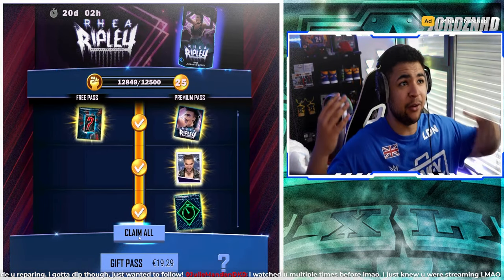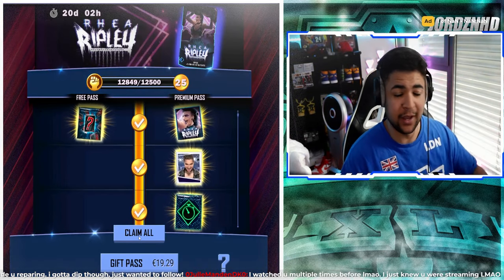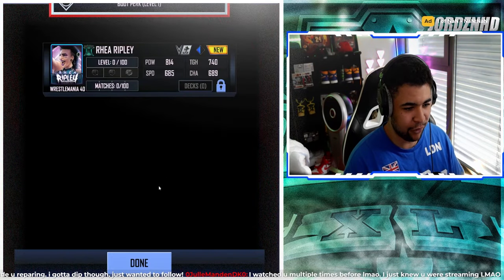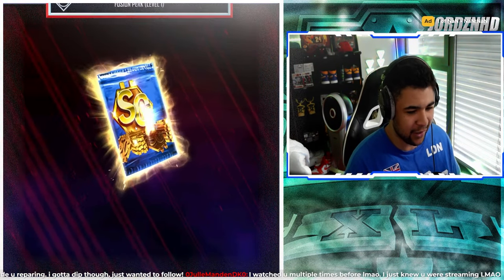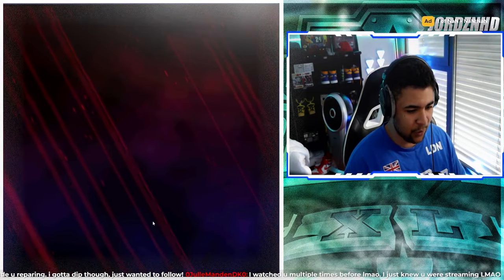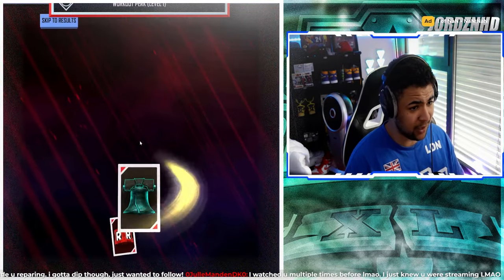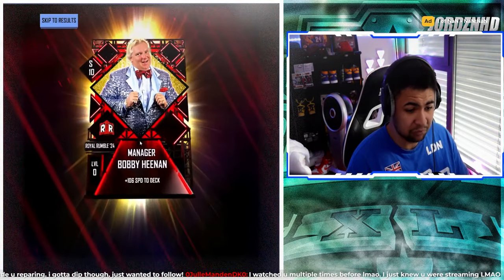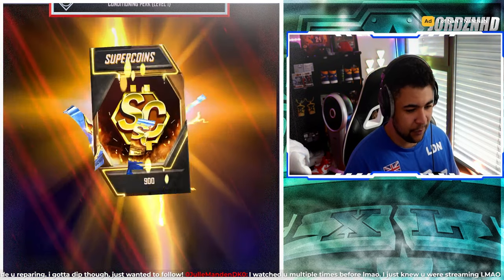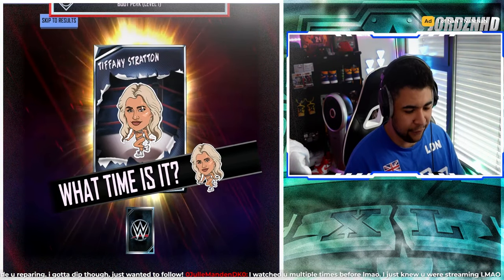I'm going to show you guys the pro animation of the card and the card with max stats on momentum. We get the Rhea Ripley card as our first reward — that's freaking dope, I can't wait to have that card in my collection as a pro. We get a thousand super coins, two RDP picks, a pack with a WrestleMania 40 card — tables aren't bad for campaign, so we'll lock that. Then we get another 900 super coins.